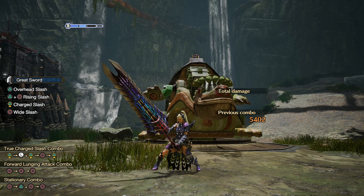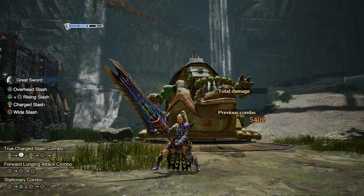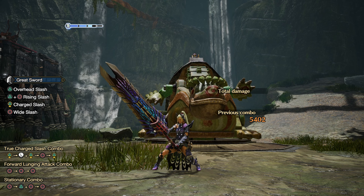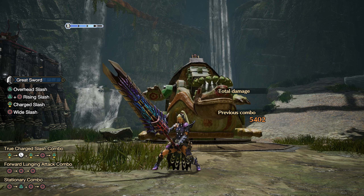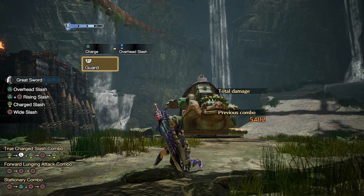On stronger attacks, a bigger portion of the bar will be consumed when landing a hit. The damage boost will decrease each time you go down a segment. This is also indicated by the bar's appearance — it will glow weaker every time a level decreases.